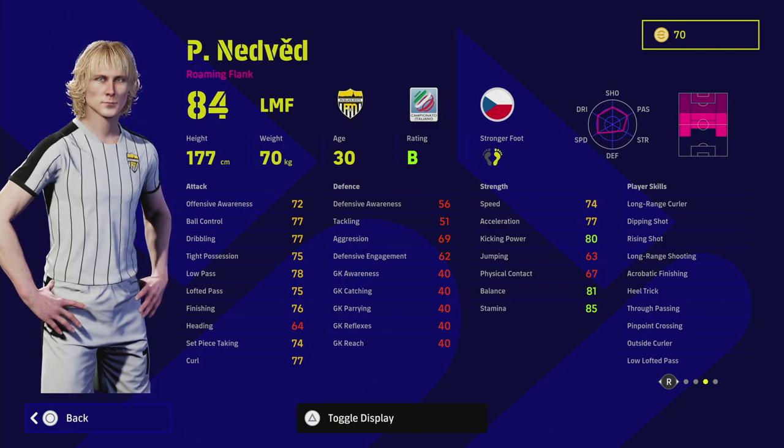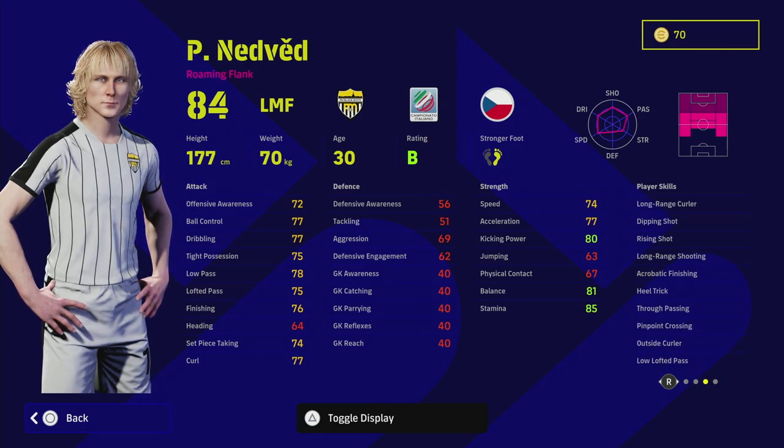If you're playing a 3-5-2 with two hard-working left and right midfielders, you're generally better off going with either really attacking options or really defensive options with high aggression. That's where Nedved really lacks, no matter how you train him. He does have unwavering form, true passing, pinpoint crossing, and long ranger, but he doesn't have early cross — we'll get to that when we cover the alternative.